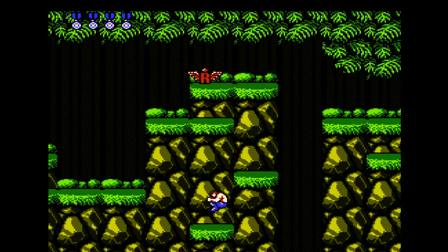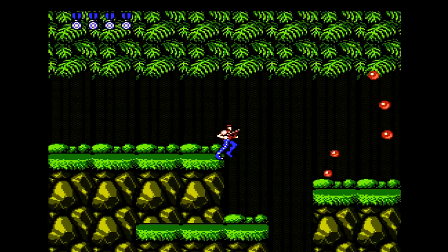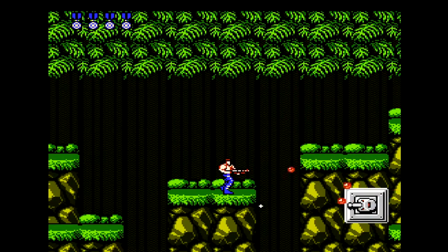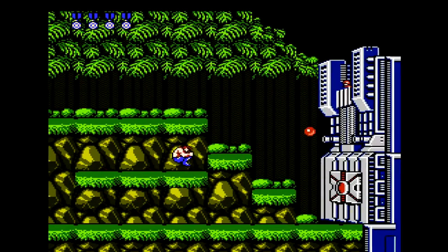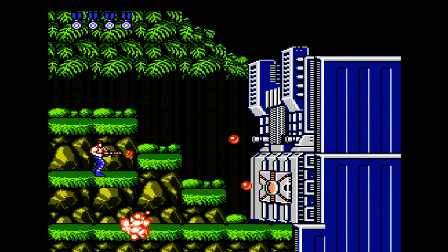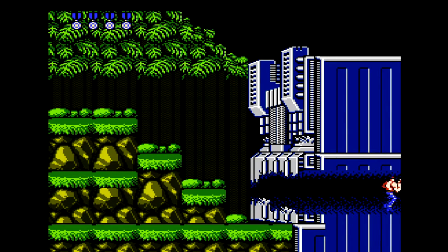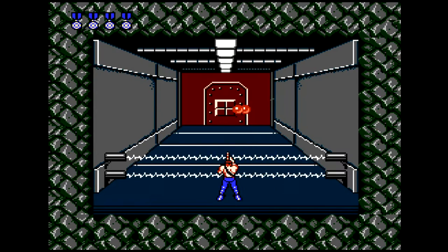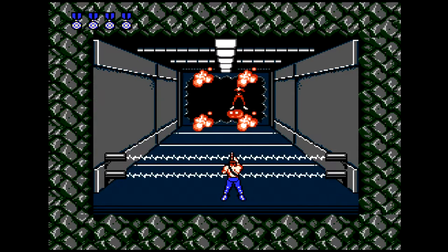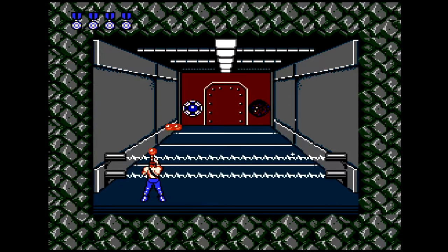I've wanted to play this game for a while. My original plan was to use the PC version — there actually is an officially licensed PC compilation that includes the NES versions of Contra and Super Contra. I'm going to kill this guy up here, jump over his bullet, and use the spread shot to destroy the first level boss. The collection also includes the NES versions of the Castlevania games — Castlevania 1, 2, and 3. My plan was to use that to record Contra, but I was unable to figure out a way to record it reliably at a quality I was happy with on my computer, so I decided to just buy the cartridge.